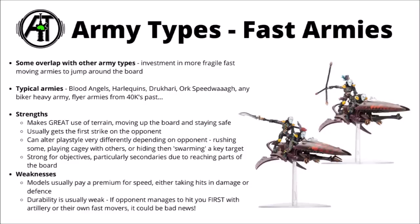Next up, and maybe having a bit of overlap with the other army types we've talked about, are faster armies. Could be various different things — vehicles or jump infantry and stuff — but generally units that tend to be a bit more fragile, jumping around the board, and potentially delivering some very dangerous damage when they either get their shooting or close combat to work. Perhaps typical armies for this might be things like Blood Angels, Harlequins, Drukhari, Ork Speed Freeks with a bunch of buggies maybe, any heavy biker army which certain factions can do, and back when Games Workshop allowed more than two flyers in matched play, flyer armies would probably be fitting in here as well.